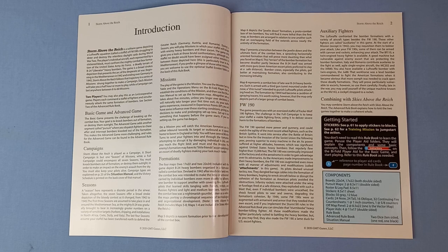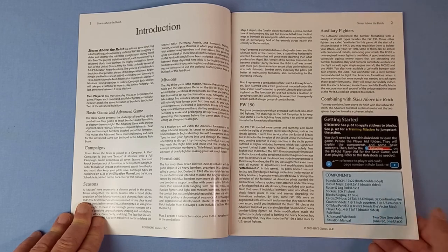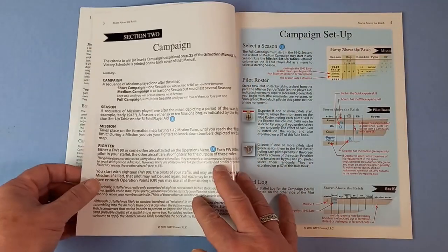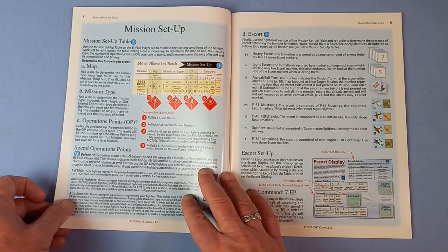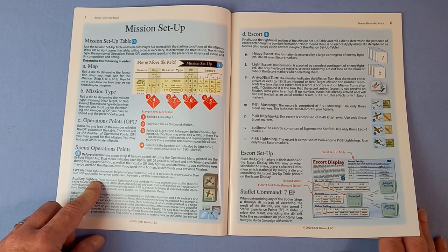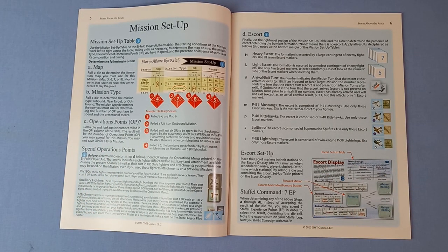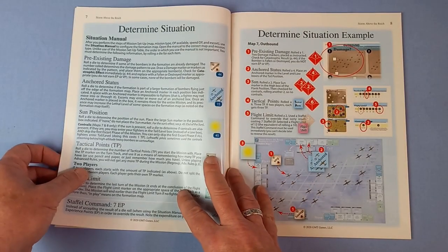I have heard that it might not be as easy as that, but I shall find out for myself. Telling you the components, a little bit about the missions and the FW-190s. Section 2 is campaign and setup, mission setup. With Jeremy White's rulebooks, they're full of pictures, nice large font, easy to read. I wish other rulebooks were like this.